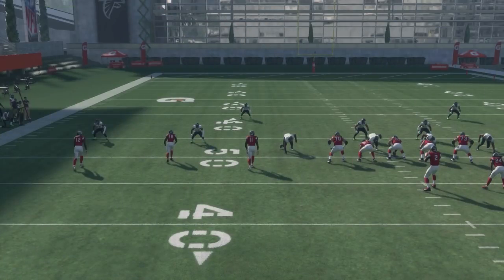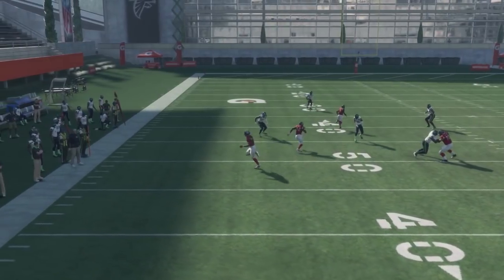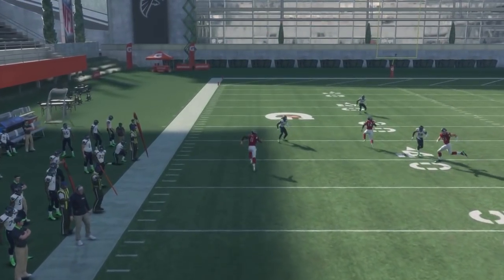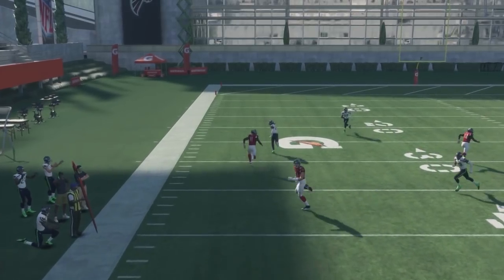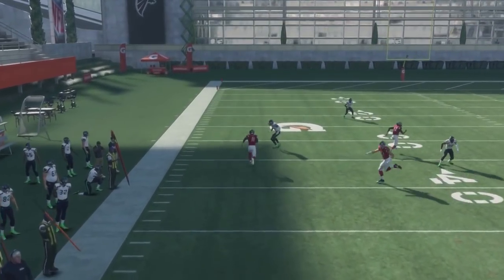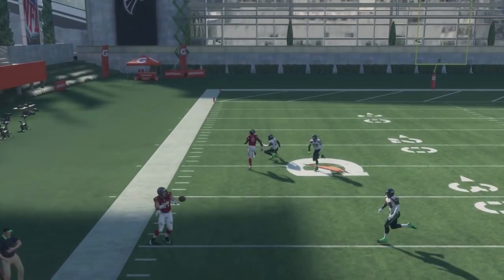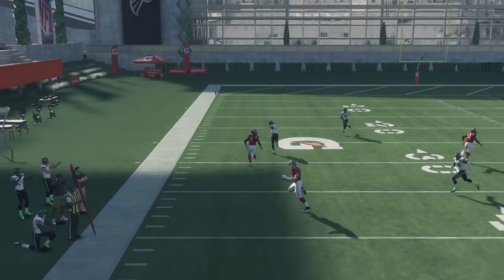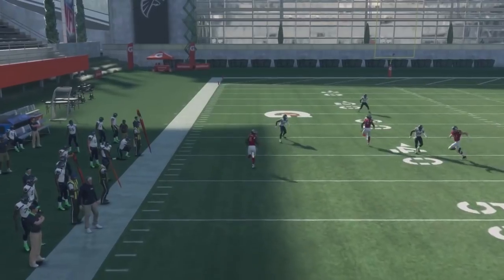The reason why this play is so successful is the route combination on the left side of the screen. You're going to see that we can man-activate the cloud coverage to basically take the wheel down the field. It doesn't matter if it's cover two, cover three, or cover four — if they're in cloud coverage, they're going to take number 11, Julio, down the field. The cornerback on the outside is in cloud coverage and as soon as he turns his back, you know he's going to follow him, giving you a nice easy throw underneath to the tight end on the sidelines. If you have a fast tight end, timing can be a little harder — sometimes a slower or average tight end is better. If you want the correct timing, you might want to use your second tight end or even a blocking tight end.